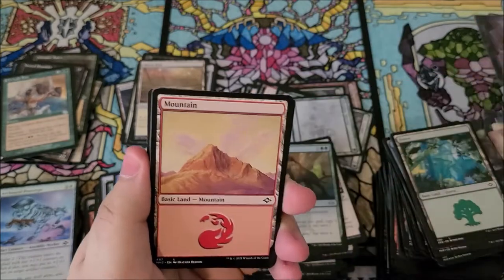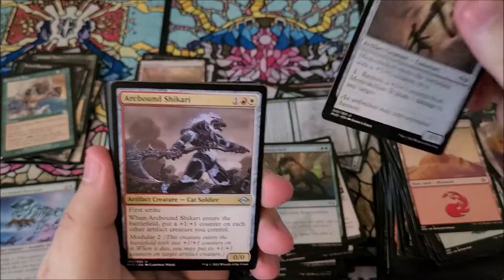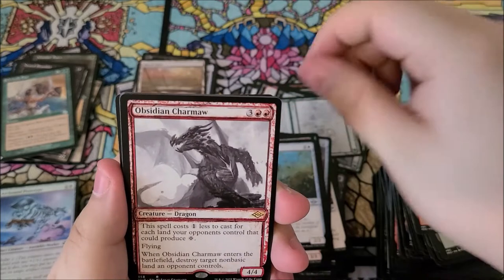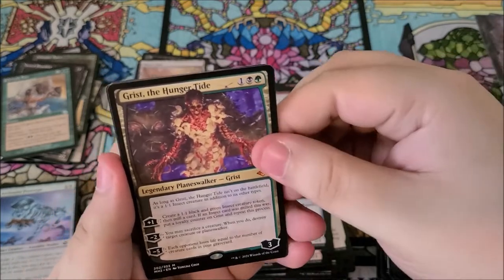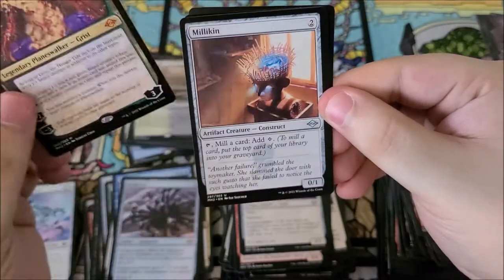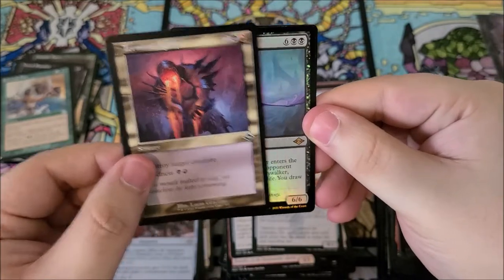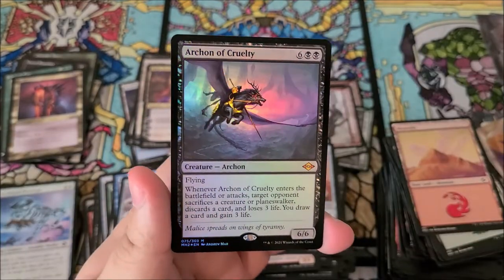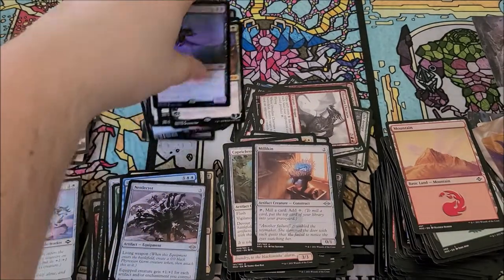Last pack — I'll slow roll this one. Mountain, monoskelion, arcbound shakirai, arcbound whelp, barb spike, slagstrider, caprichrome. We got obsidian charma. And a mythic — it's a planeswalker too! We got grist the hunger tide! Pretty amazing artwork, and this can be a commander since it's a 1/1 when it's not on the battlefield. We got millican, terminal agony, and a foil archon of cruelty — mythic foil! That's just a freebie.